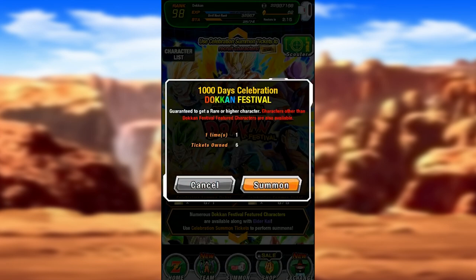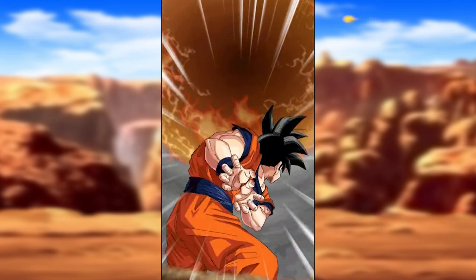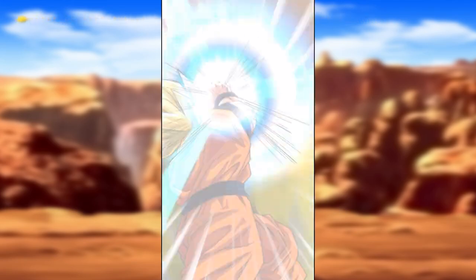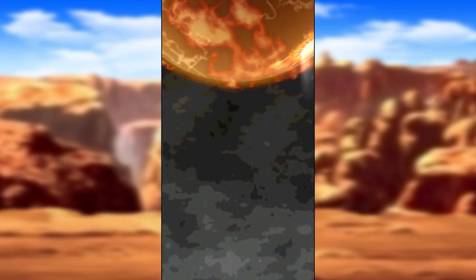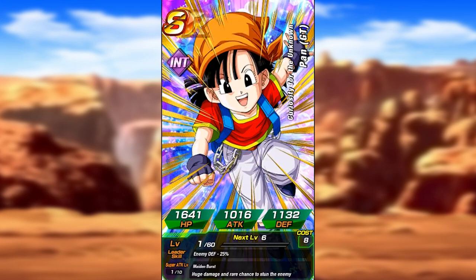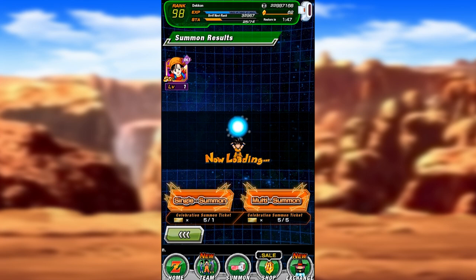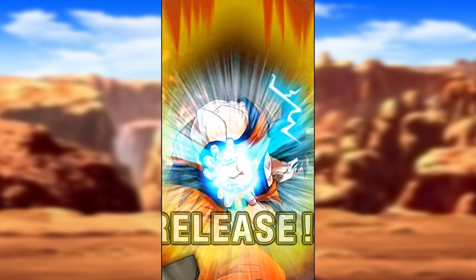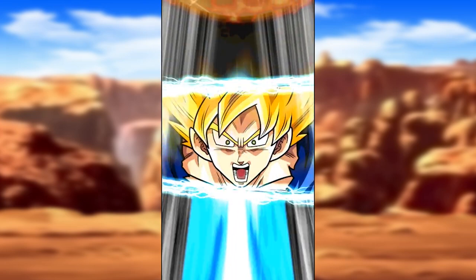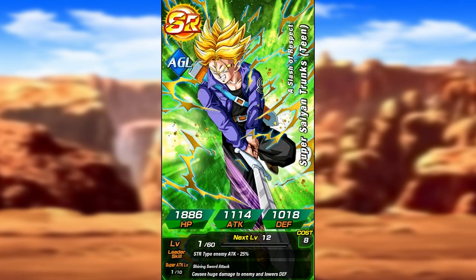I don't expect all of you to know what Dokkan is. Some of you know what it is and hate it, so if you got this far in the video, thank you. It's just basically Dragon Ball gambling. All of these special effects indicate how good of a card we're going to pull. You'll see I go up to Super Saiyan 2, which means we're probably going to get something pretty good - but like all good things, it lies to you sometimes. That's a Pan. Not good at all. We want to see an SSR. An SR is okay, and a Rare is even worse.